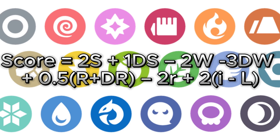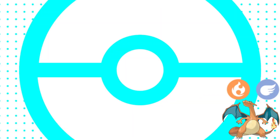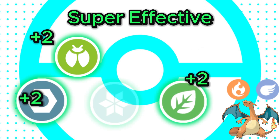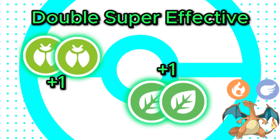To calculate the greatest type combination for this video I will be using this formula. Basically, a type combination will gain 2 points for each type it is super effective against, and a bonus 1 point if both of its affiliated types are super effective against the same type.